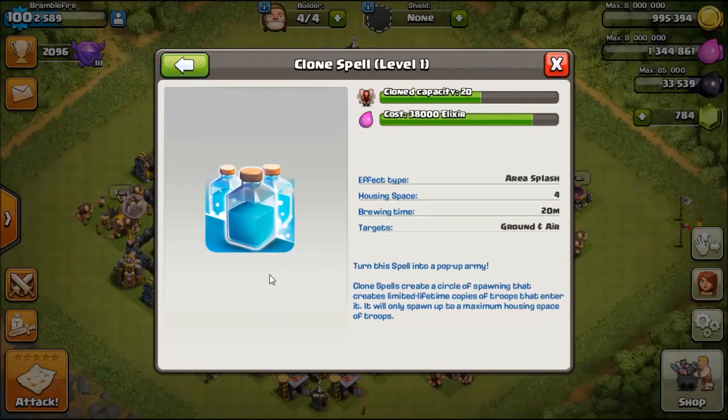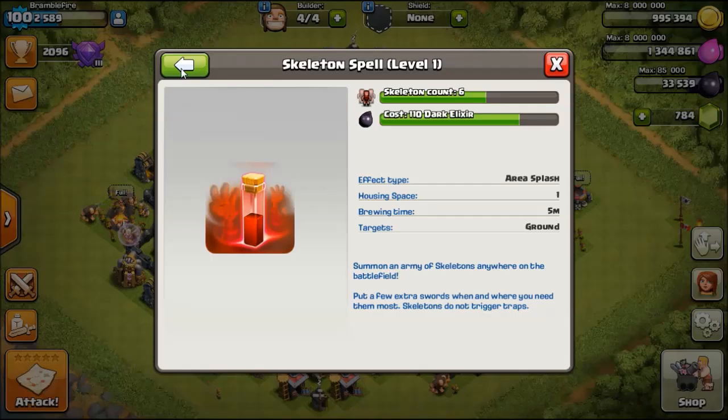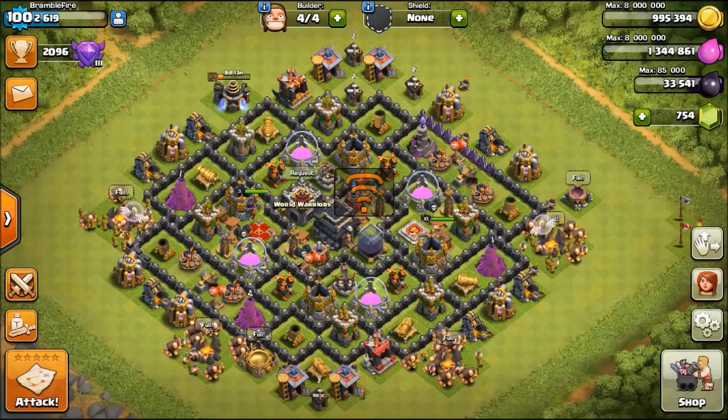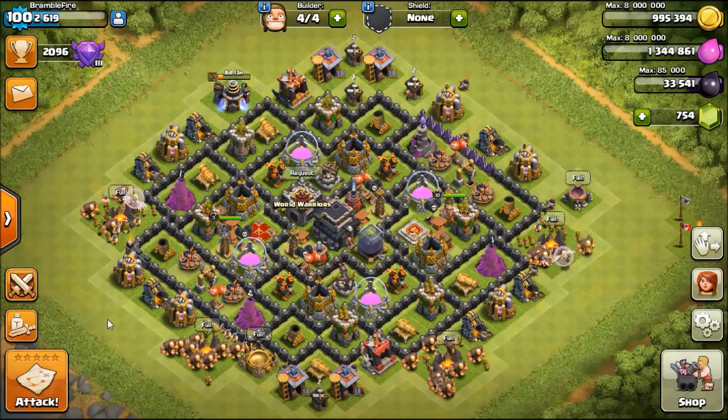Another thing that was created based on Clash Royale is the challenge button. You can challenge someone with 'can you beat my village?' Also, the clan troops layout — your clan troops will stay in your castle even if they completely demolish your base. That's a really fun and interesting thing to do in your free time, and it will help you realize where your flaws are and how to fix them without actually losing any loot.